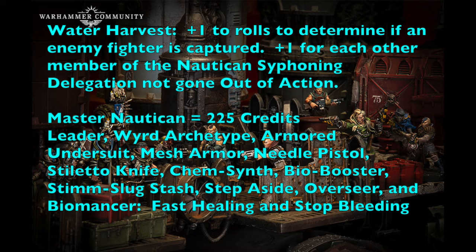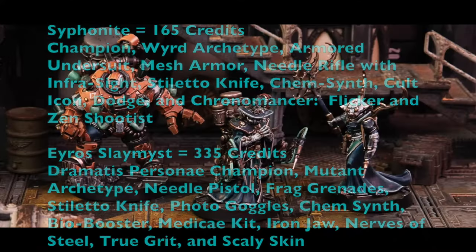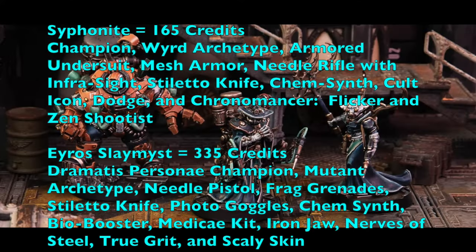The Master Nautican has a needle pistol and stiletto knife, and with Kim-synth he can pass intelligence tests to get bonuses on toxin trait weapons. A stim slug stash makes him more deadly in close combat. As the campaign develops, I recommend picking up Quickening as a psychic power to boost his stats, and Iron Armor for more saves in close combat.